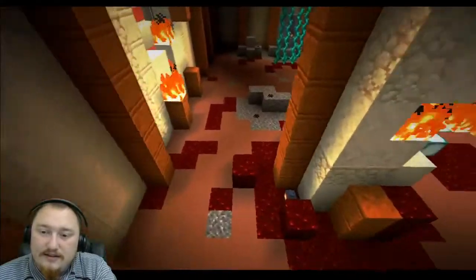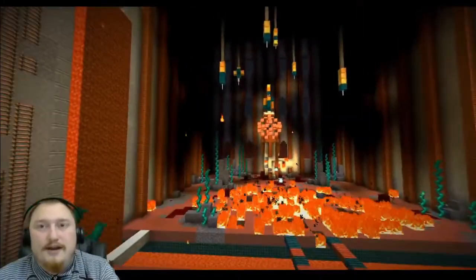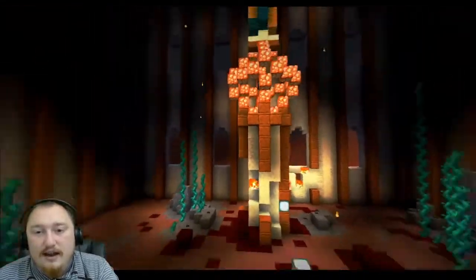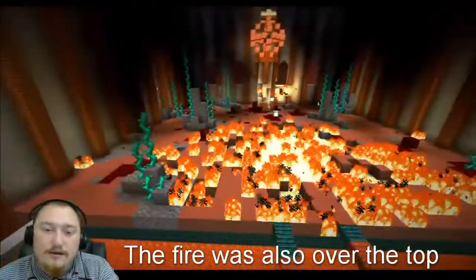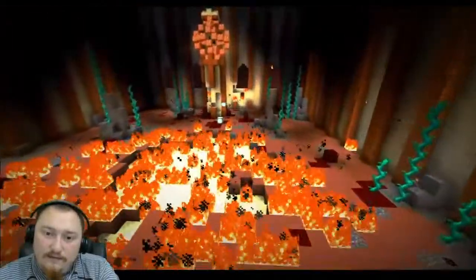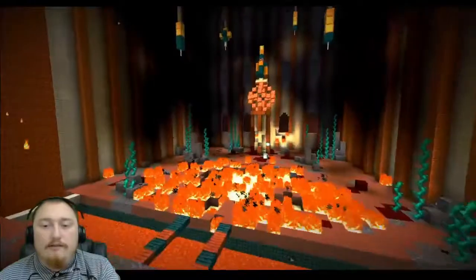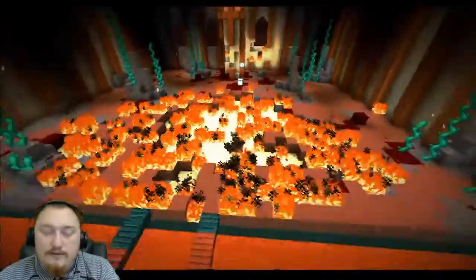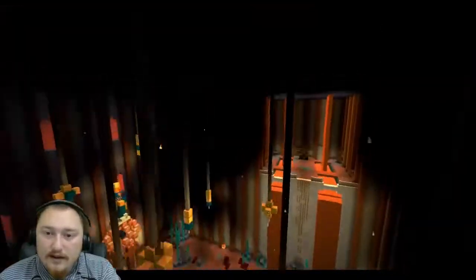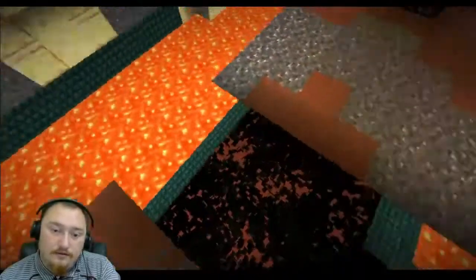Honestly the final boss wasn't all that fantastic. You kind of just stand back and shoot him to death — that's all you do. I like the custom moves and everything, but it should either be in an arena you can escape so there are real stakes, or you know make it more interactive. I felt like I had to snipe him because he rained down explosive bullets that completely obliterated my health even with diamond armor. I didn't realize there were custom items up here either.